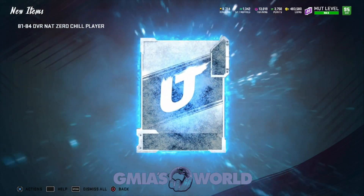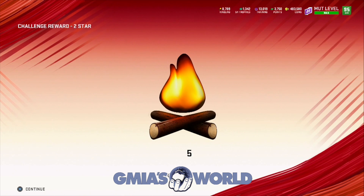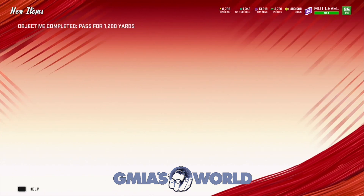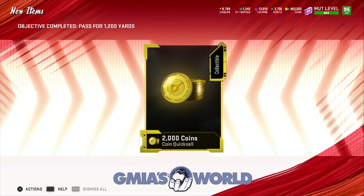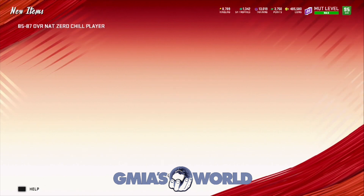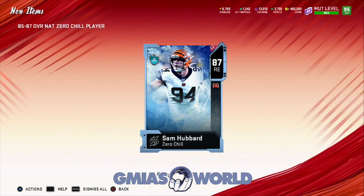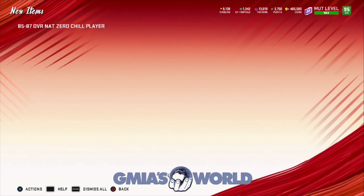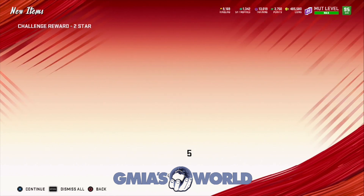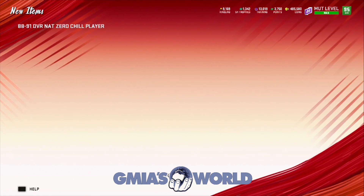Did they add new things in? Pretty much I finished up everything with the Zero Chill solos, and that's why you see all of these things coming in. We got an 85 to 87 - that's pretty good. The max is 87, we'll take the 380. You'll notice it's a lot less than the auctionable versions because they are NAT cards. NAT just means it's free, for those of you guys that are still learning the lingo.